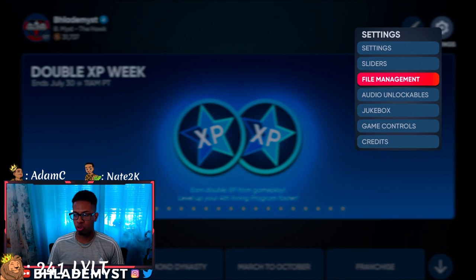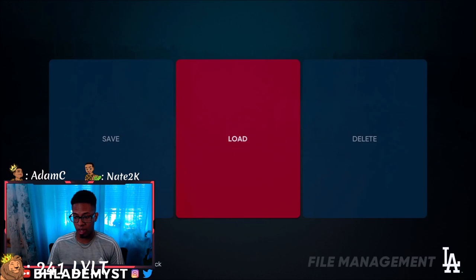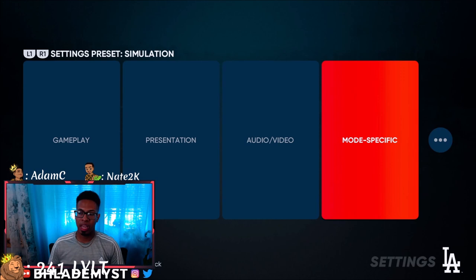You can verify the download by going into Load, then Rosters, and checking Save Rosters — you'll see LSC XP Grind 2 did download. Load it up, back out, go into Settings, save as a new preset, create from current, and rename it 'Simulation.'